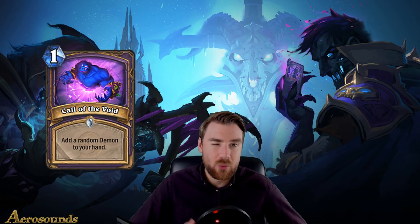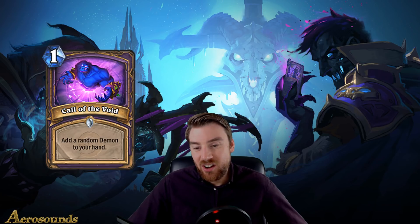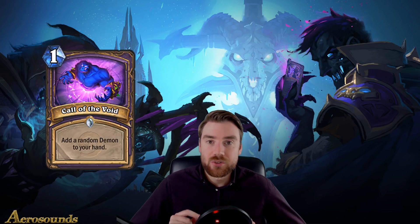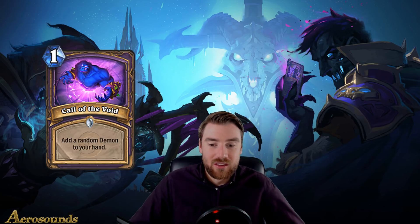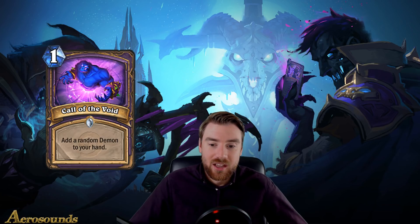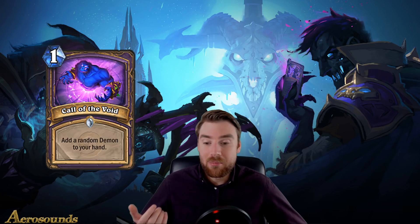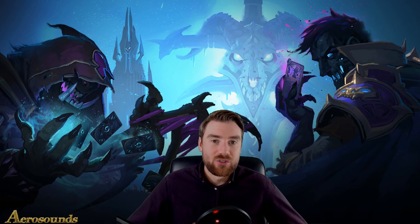Call of the Void is probably the worst one. This is the Warlock card — one mana, it adds a random demon to your hand. There are a lot of bad demons, and random ones don't work well together. When you're playing Gul'dan, you want to bring back specific demons, not a random one. Hal'fiend is in there, which you definitely don't want. Even if you get a Void Lord, you still have to spend nine mana to play it. Not a very strong card in my opinion.